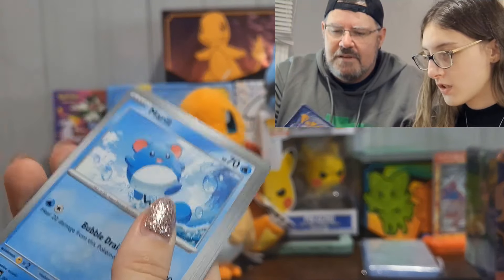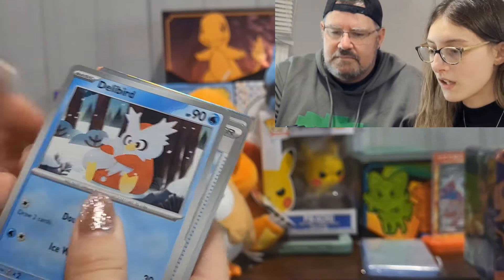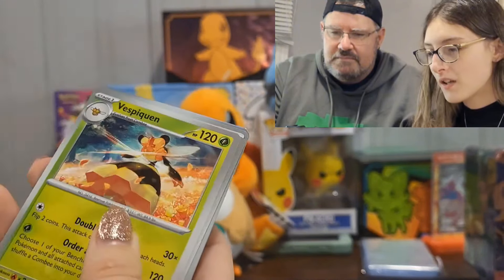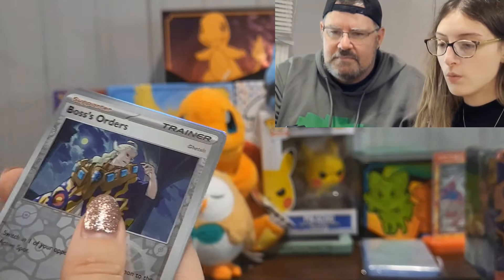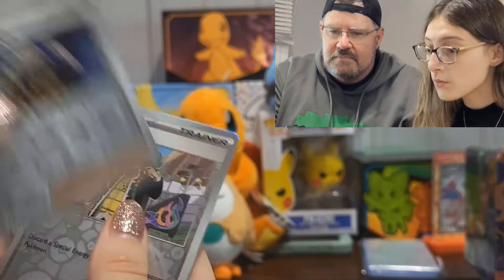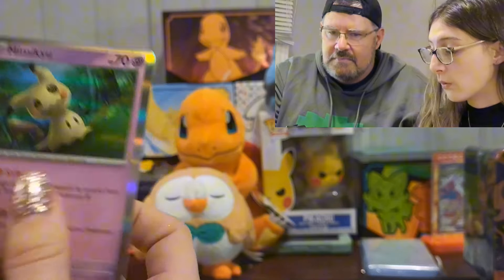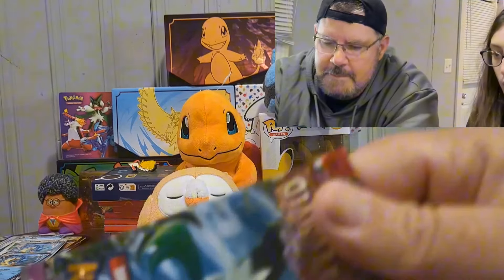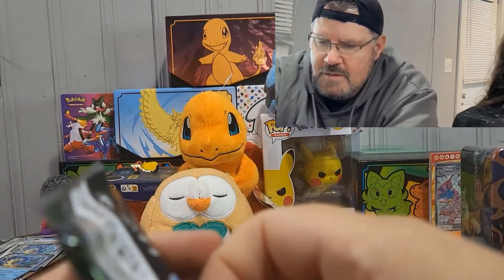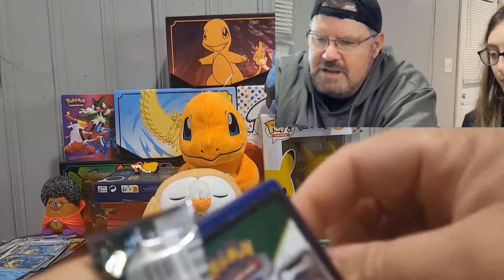Basic energy. We got Morel, Mankey, Delibird, Super Rod, Quaxly, Ice Cube, Bioni, Boss's Orders reverse, a Giacomo reverse, and a Mimikyu holo — Mimikyu! These packs are opening way too easy — I had struggles with one of mine — it's for you guys!